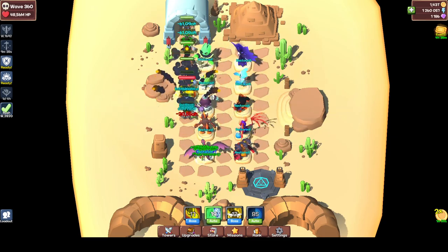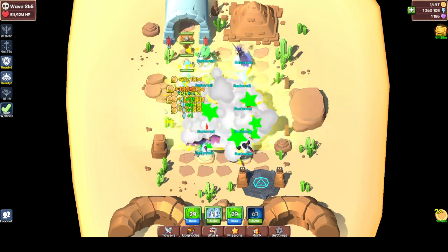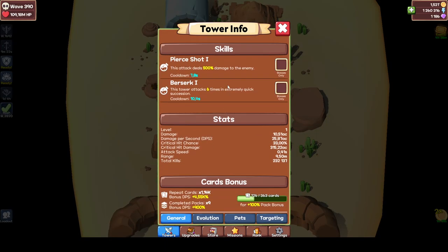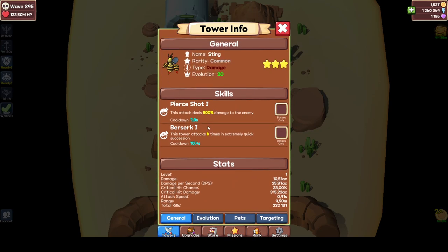So of course it's a tower defense game. As you can see I have towers here. There are four types of towers. You have the DPS towers with the sword icon, you have the supports, you have the debuff, and specials. Your DPS towers obviously are used to do DPS — no rocket science of course.